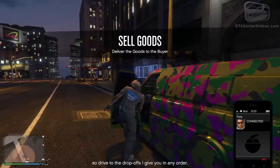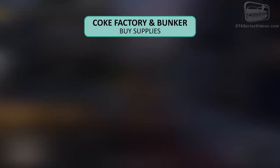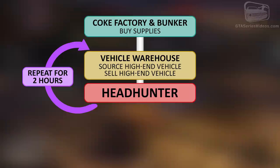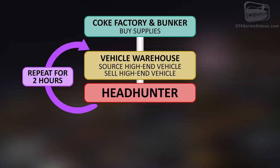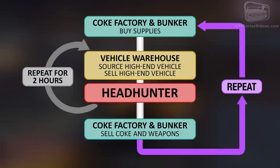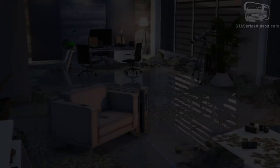Considering you've got the money to buy stuff after playing all the missions and abusing all the double and triple rewards activities, do the following. Buy supplies for your bunker and your coke factory, then source a high-end vehicle and sell it immediately. After that, fire up a Headhunter CEO mission. For the next two hours, continue sourcing and selling high-end vehicles followed by Headhunter play. Two hours is the exact amount of time that both your bunker and your coke factory need to consume an entire bar of supplies. With that done, sell the guns and coke and start all over again.